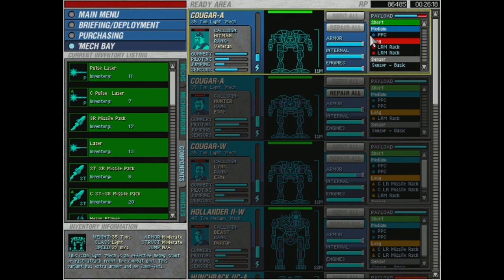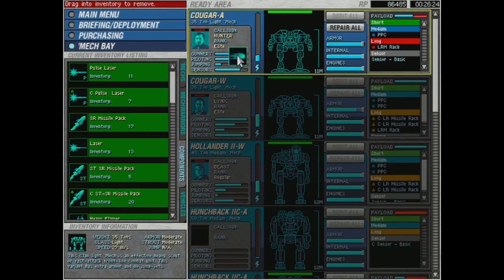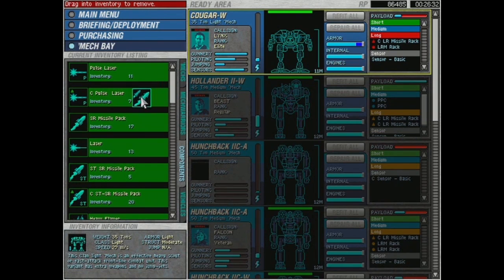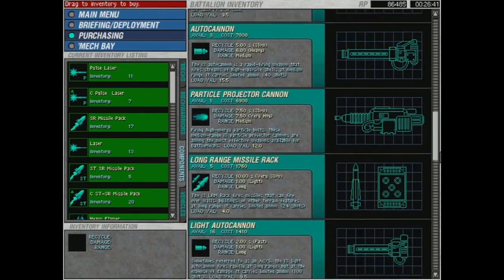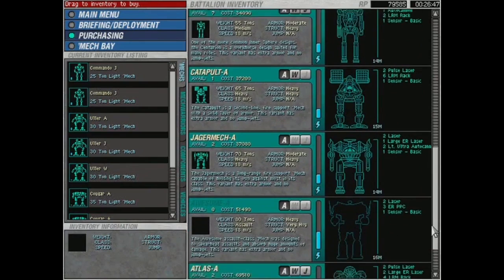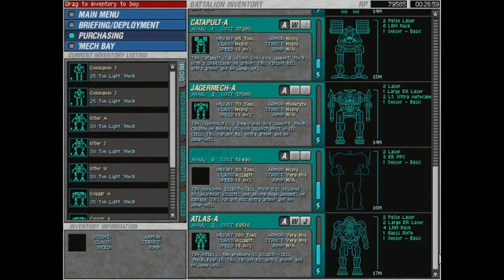Let's do our loadouts. There's no fast way to unequip stuff unfortunately. Getting our PPCs back — one mech, two mechs, three mechs. We definitely want these Clan long-range missile launchers off. Let's check purchasing real quick — can we buy a PPC? We can — I'll take it. Also in terms of mechs we can purchase, still can't buy an Awesome. Awesomes come with three PPCs — it's pretty sweet, actually three ER PPCs in fact.